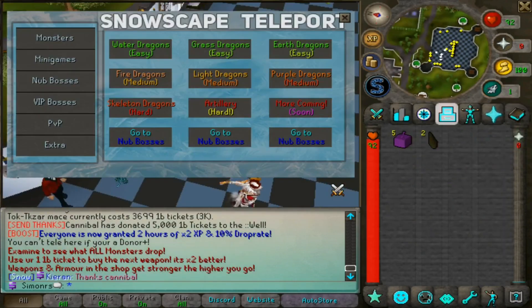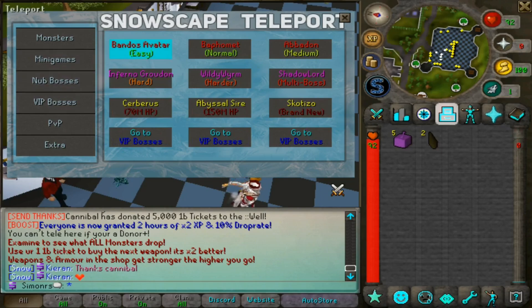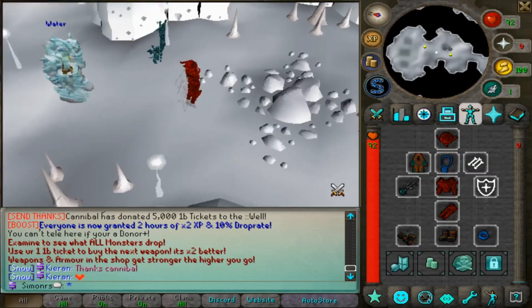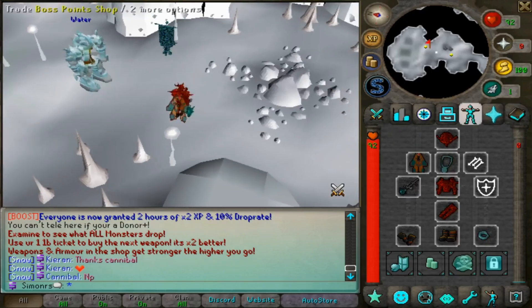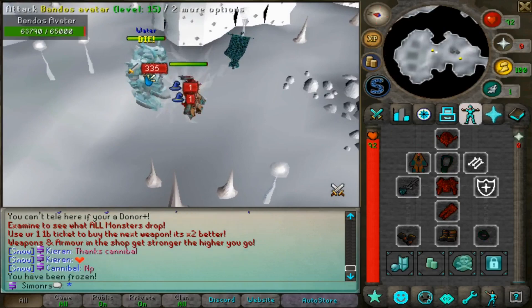Once you have decent gear, you'll want to check out the bosses. There are some beginner bosses available. I have the donator rank so I can check them out — one has 10 million HP so I'm not going to kill that. The Abandon Sector boss says 'easy' but you need very good gear even so, because it'll take quite a long time.